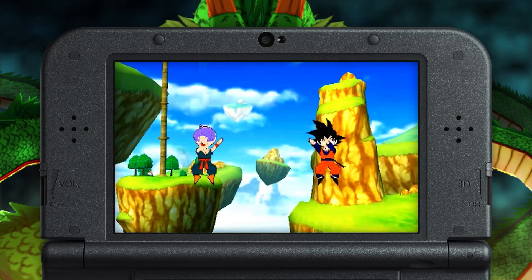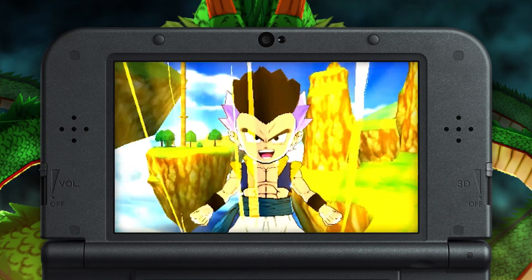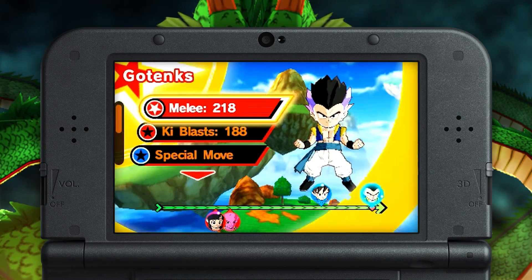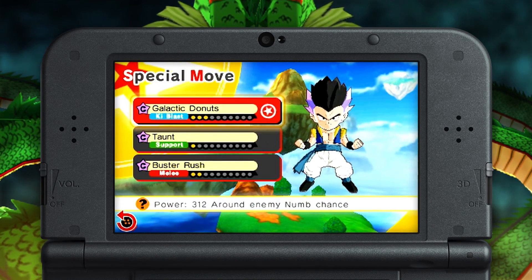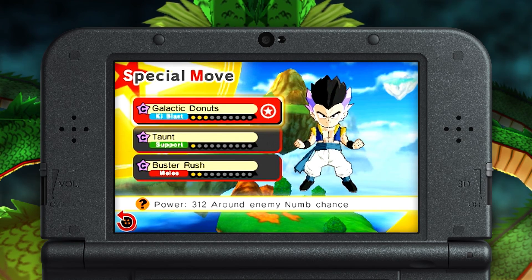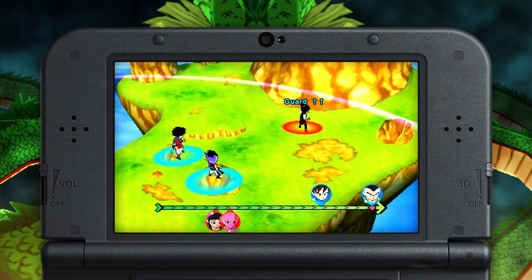To show off the ins and outs of the Fusion Dance, let's start with the classic Goten and Trunks combo, Gotenks. Gotenks is a powerful warrior with an equally powerful hairstyle. In battle, Gotenks wields far more power than either Goten or Trunks can handle separately. He's faster, stronger, and more resilient.